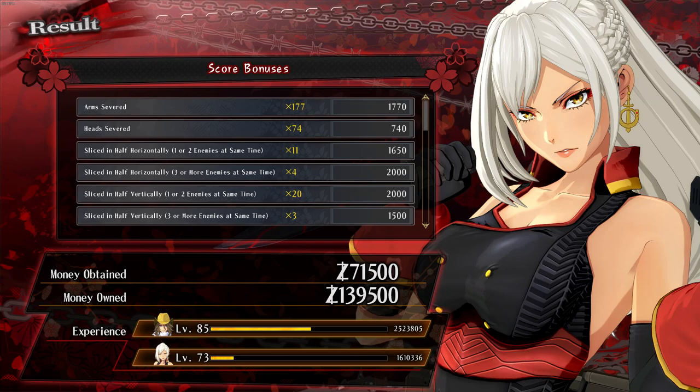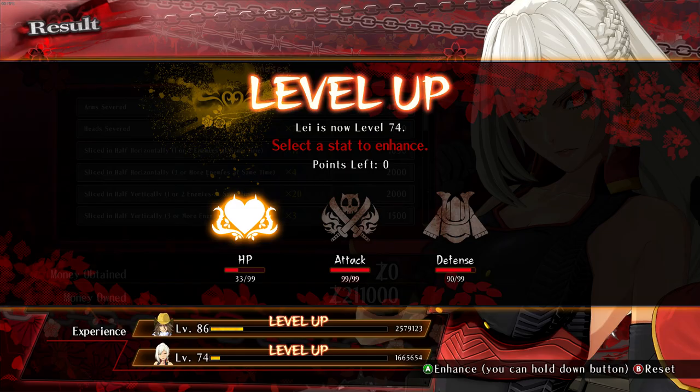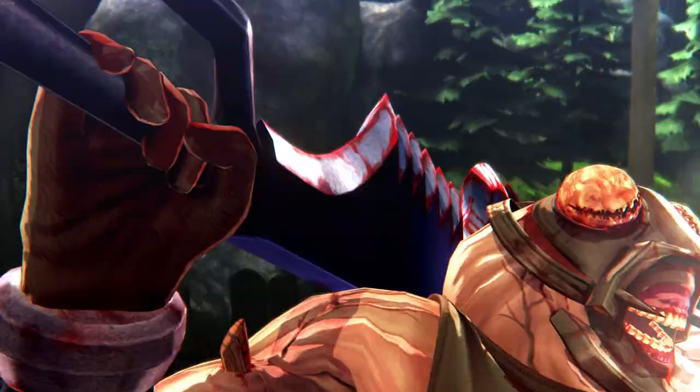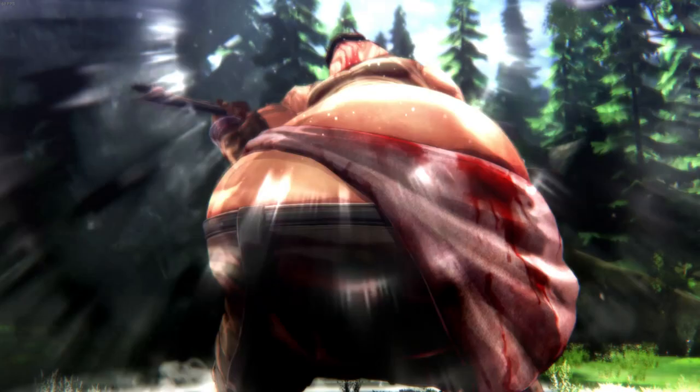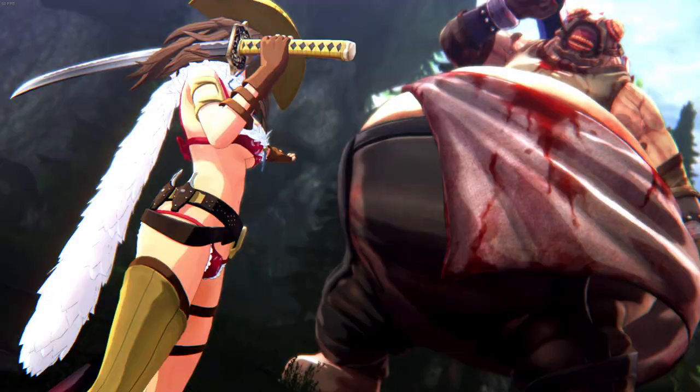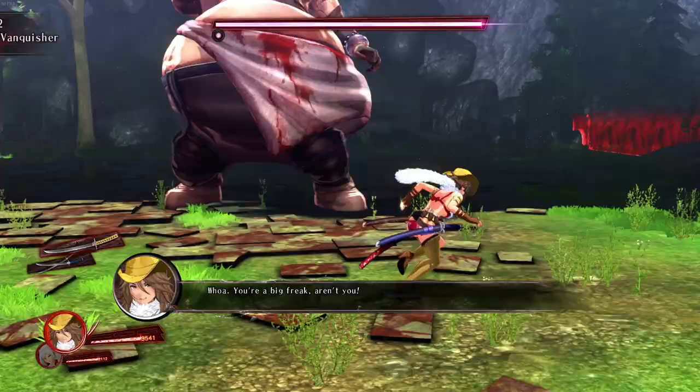Changing to an anime style works really well in Origins' favor. First boss already — second level. I much prefer developers working on a defined style so it doesn't look outdated in a few years. I feel like this game will still look good after a few years just because it has a defined aesthetic.